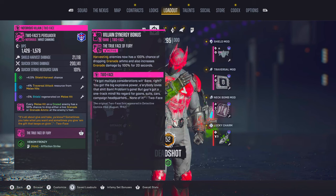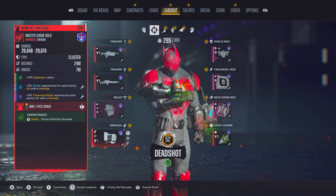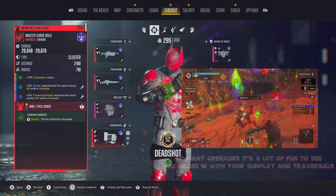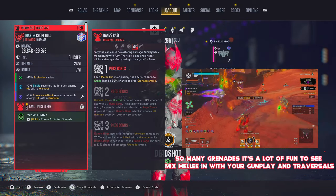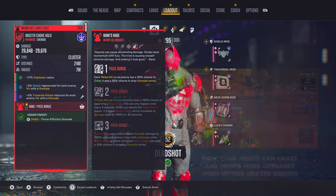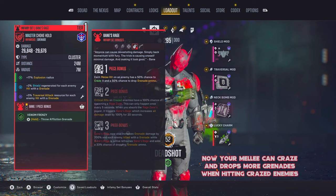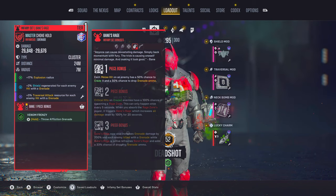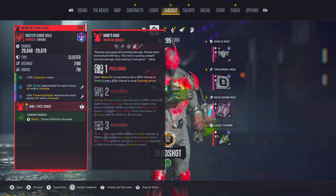For the grenade we're going to be using the tier 1 Master Chokehold. I've found it works absolutely amazing in this build — it seems to stack on top of the Two-Face's Persuader, so you'll see one grenade drop when you wouldn't expect it, sometimes two grenades drop at a time, and sometimes grenades drop and explode as well. This really helps us to generate our traversal skill easily because we'll have grenades for days. For modifiers you want 17% explosive radius, 2% shield regenerated for each enemy hit with a grenade, and most importantly 3% traversal attack resource for each enemy hit with a grenade.